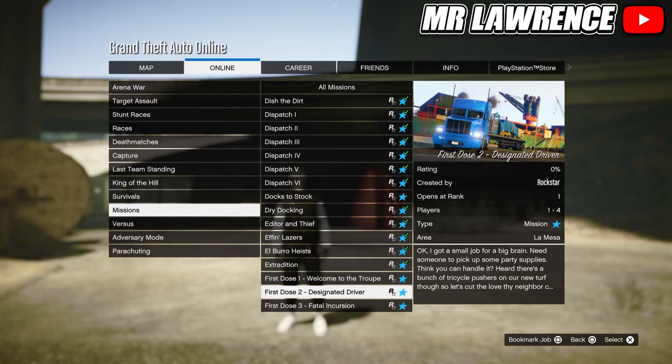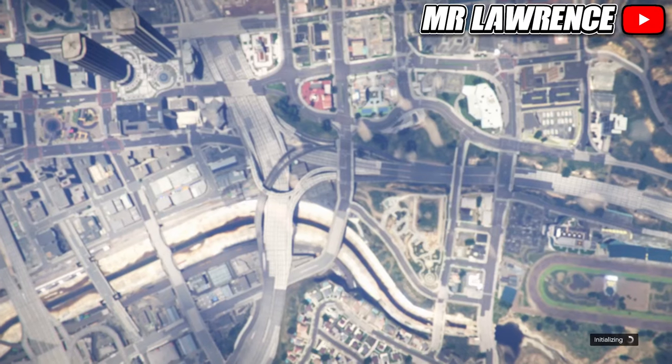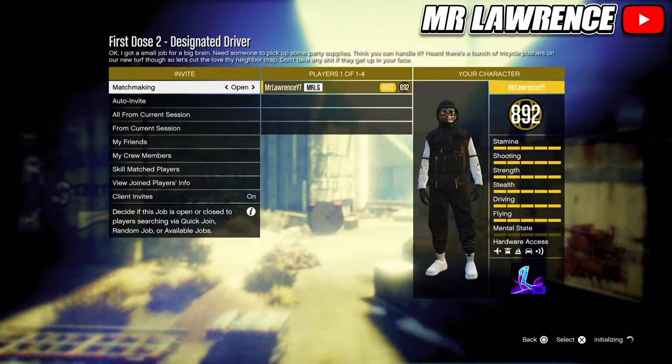When you've found them, start the second first dose mission — so this one. Then confirm the settings and start it.